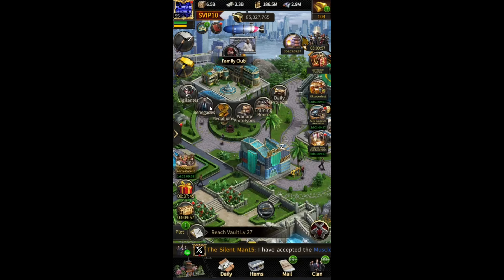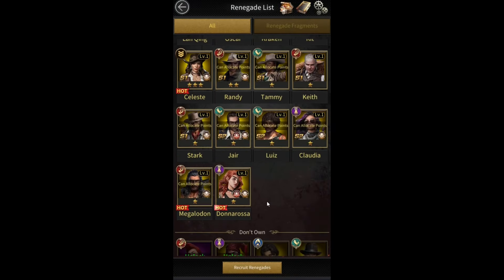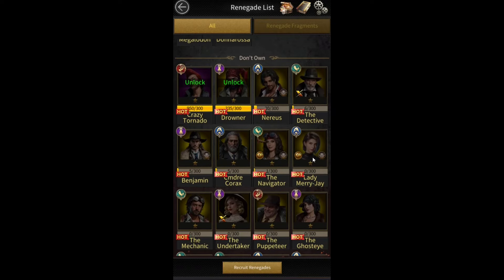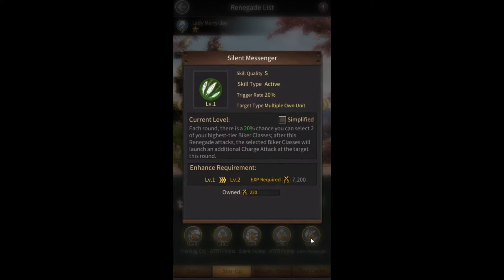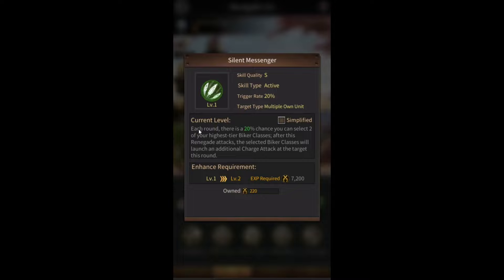Hello everybody. In today's video I wanted to talk about this new renegade that they just added recently — Lady Mary J. I've heard from a lot of people that this renegade is completely broken and she's destroying players that do not have her, and the reason why she's so broken is because of her last skill.